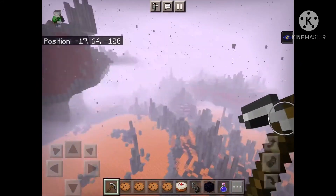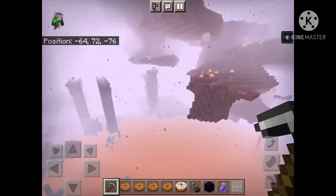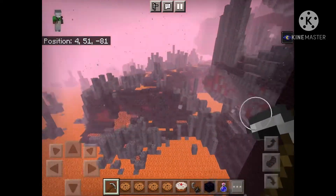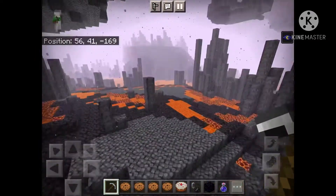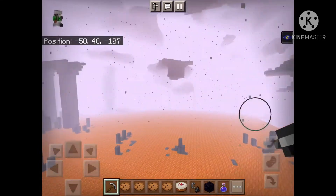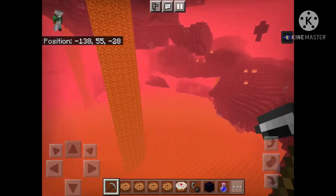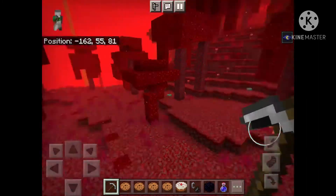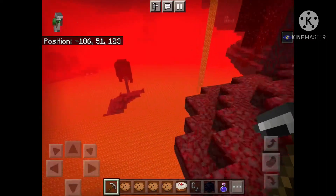Let's see if there's a bastion nearby. There is — I will definitely give you the seed, 100% will give you the seed. So great seed overall so far. If you find a bastion nearby then look off. And just the red for the crimson forests — I hate that there's these fungi trees, that's really annoying because they don't really belong in the red part.